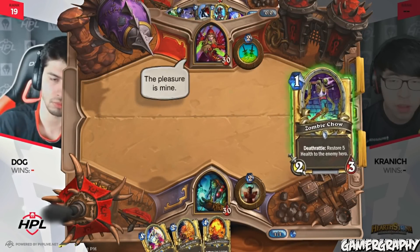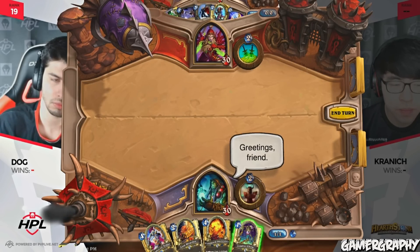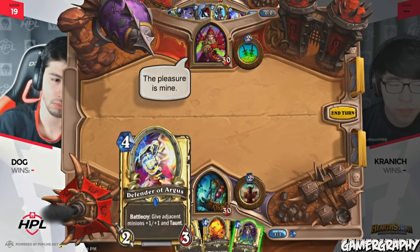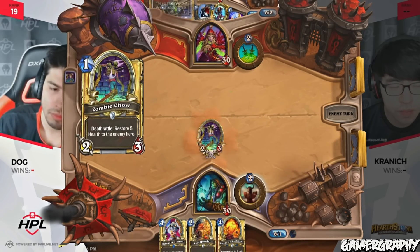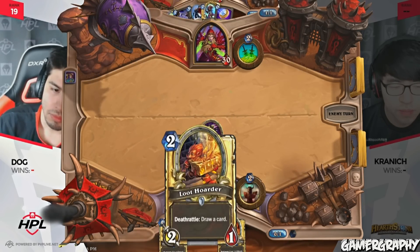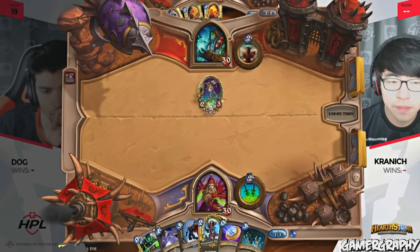Kranich is queuing up one of my favorite decks in Rogue — a very powerful strategy. Any time that you leave a minion on the board for Rogue, you are always at risk of having a big Tinker's Sharpsword Oil put out massive damage from your opponents. A very strong lead here for Dog though. Turn one Zombie Chow is always something you want to see.